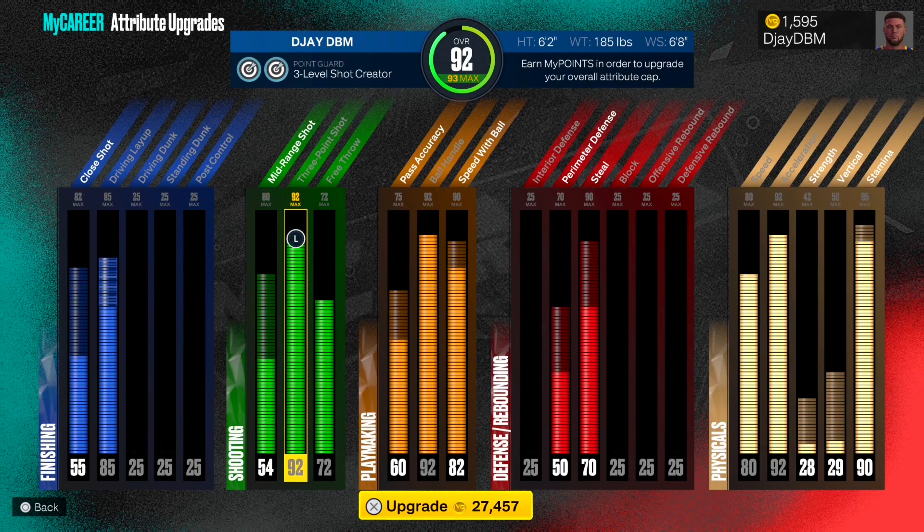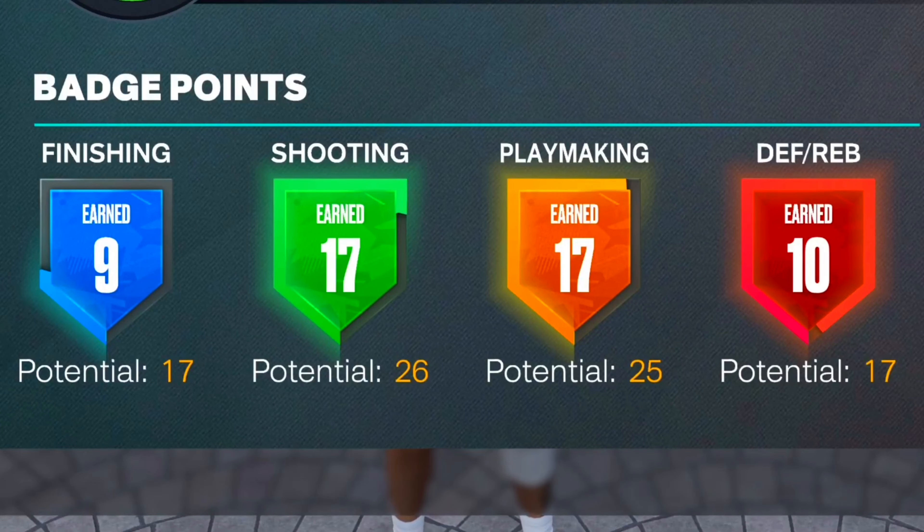We got 92 three-point rating, of course with that double limitless range takeover, which pushes it up to 99. Then 92 ball handle, 90 speed with ball, and a 90 steal. And y'all can see our physicals, and the badge points — 17, 26, 25, and 17.